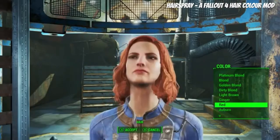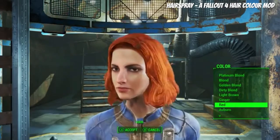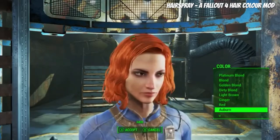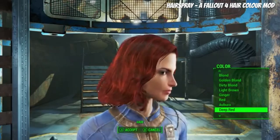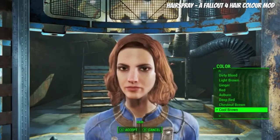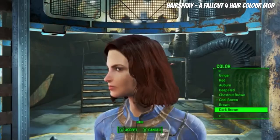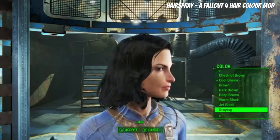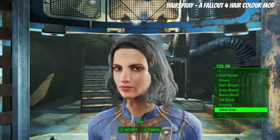The ginger is one I'd definitely use. That's like a nice red. This one's more like a clown red, but it does look really good. Oh, I like the deep red a lot. Chestnut brown looks pretty good — cool brown, dark brown, deep brown. Warm black — I just don't think black looks like a good hair color for her.